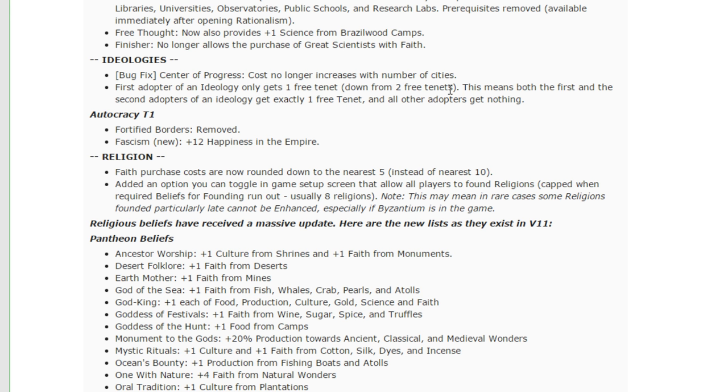Ideologies — bug fix: Center of Progress no longer increases in cost with the number of cities, so it's just a one-turn building you have to build after your last factory. The first adopter of an ideology now only gets one free tenant down from two. This means both the first and second adopters get one free tenant, and all other adopters get nothing. This is quite good — it was already very difficult when a game leader was ahead to catch up at all, and if he was getting a free social policy on top of that as well as taking your preferred ideology, that was really difficult. This is going to even the playing field a little bit more for catch-up mechanics in the mid to late game.